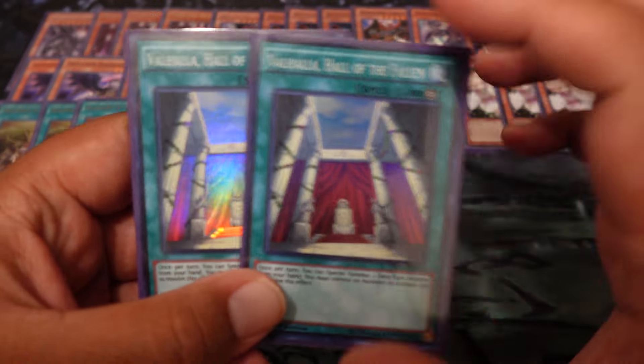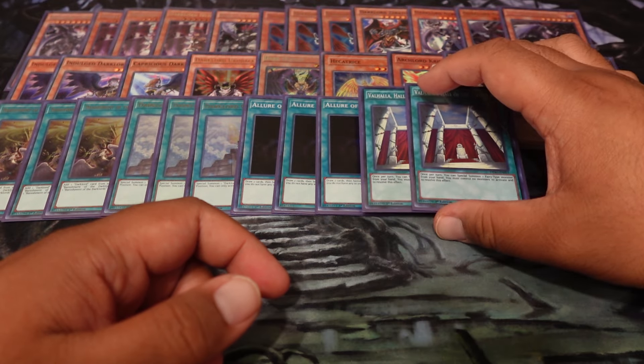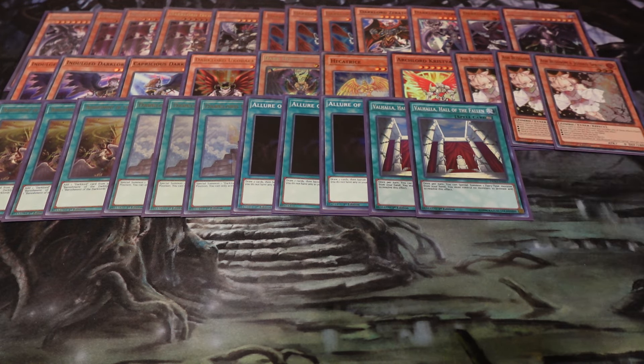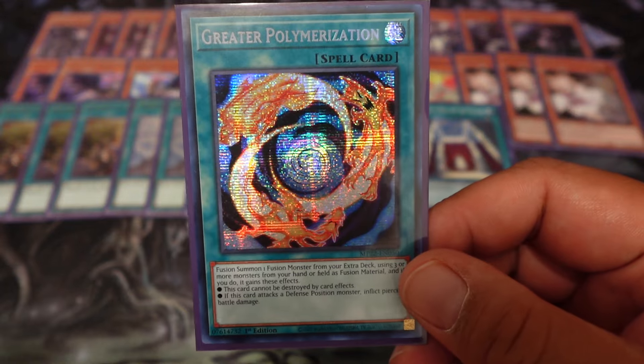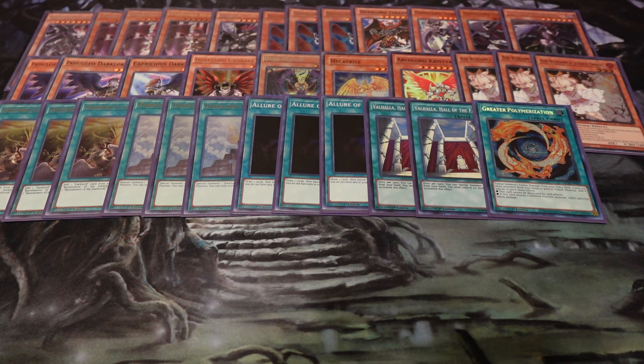Two Valhalla — really thinking about cutting this down to one, but I'm going to change this to the academy style anyway. With two, if we draw into one, that's fine. If we don't draw into it but draw into Hecatrice, it's kind of like having three copies almost — helps us get a free big body on board. We don't even need the opponent to control something; we just can't control any monsters ourselves. Greater Polymerization — if you're able to get this off with Dark Lord Morningstar and two others, that might be a wrap, unless they've got Kaijus or something. That monster can't be destroyed by card effects, and I don't think the First Dark Lord can even be destroyed by battle. It also gives piercing — pretty strong.